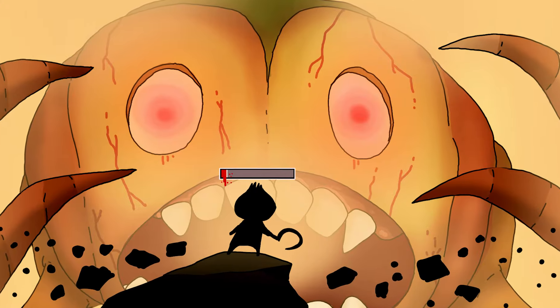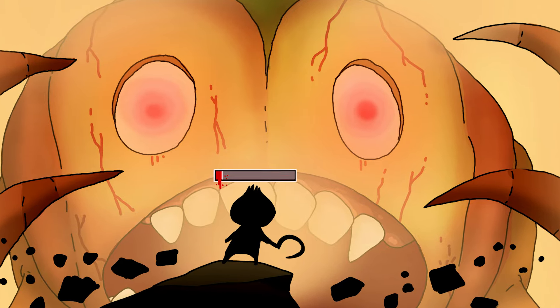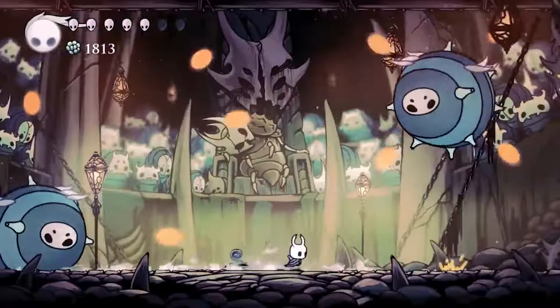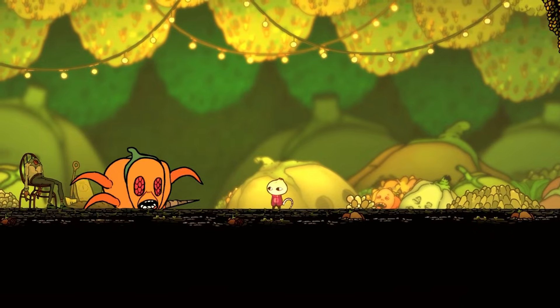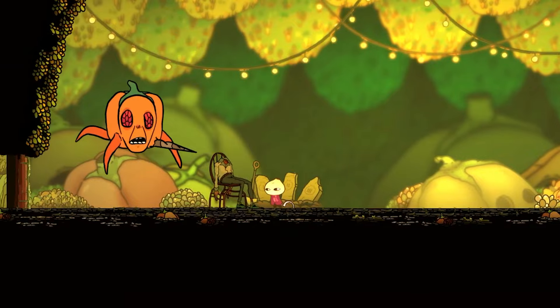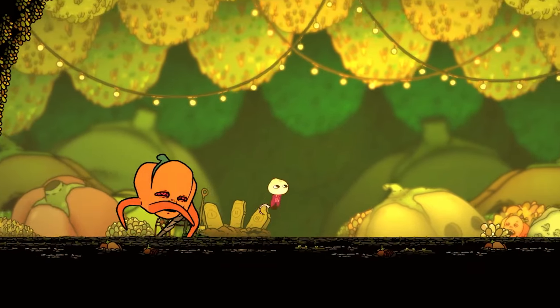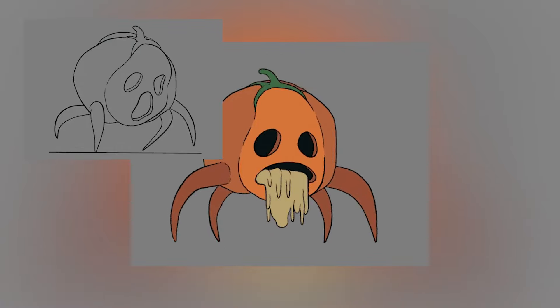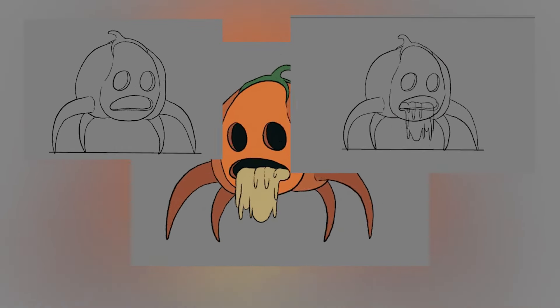You can't have a metroidvania without amazing bosses, and we can't properly show off our game without showing how we make those bosses. The boss fight from the Kickstarter build I just didn't like — I thought it was mediocre and underwhelming. We needed to change that, so like everything else, we remade it from the ground up. It's the same boss style but with a slight redesign, and all the animation sets are redone — higher fidelity, higher frame rate.